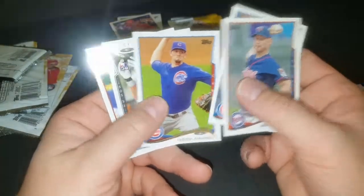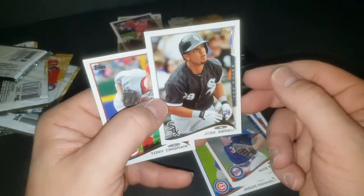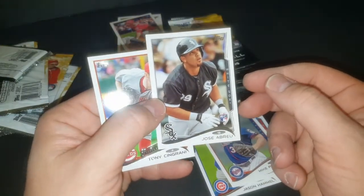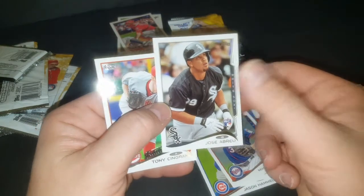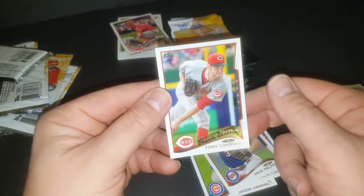First pack — Jose Abreu! Look at that! Oh man, that's great. I probably shouldn't even open up the rest of these. Andrelton Simmons. You like it when you pull the best card you're looking for in the very first pack, don't you.